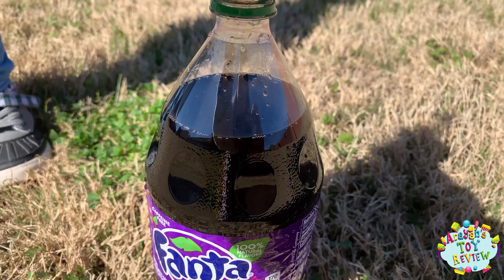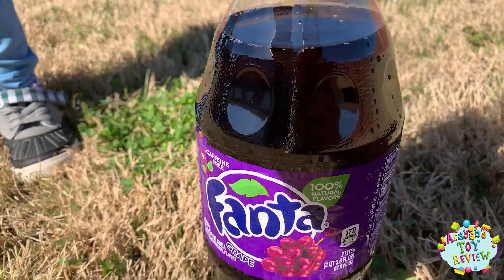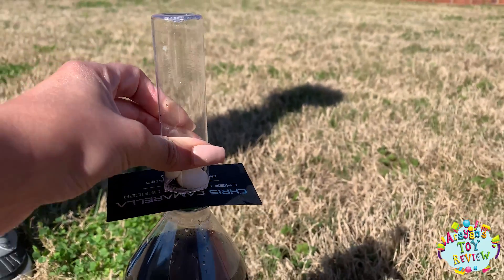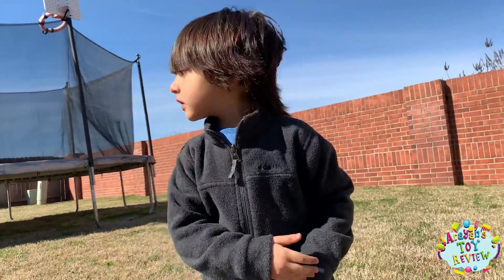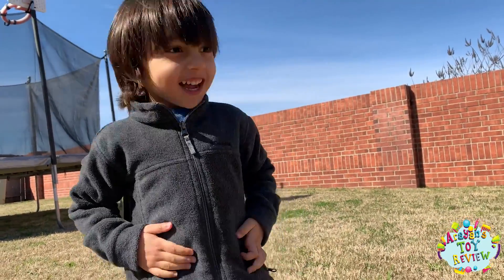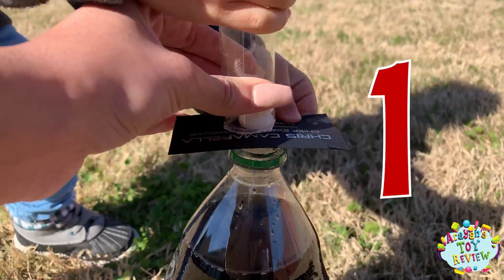We're ready! We've got our first soda, which is purple. We've got three pieces of Mentos candy ready to go and we've got a card holding them in place. As soon as we count to three, we're going to move that card and the Mentos are all going to drop into our soda. We're going to see how big the explosion is. Are you ready? Three, two, one.